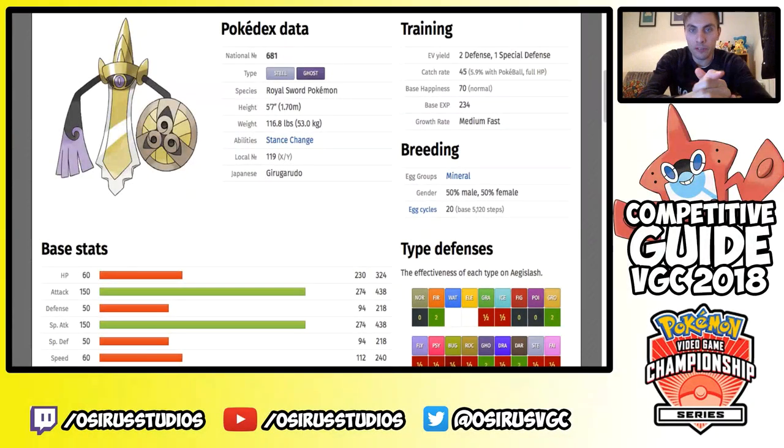Hi guys and welcome to this week's competitive guide. In this series we are looking at competitive Pokémon, analyzing them and giving you guys some sample sets, giving you an idea of how to run them in the new VGC 2018 format, which commences on the 1st of January 2018. The last few weeks we covered Landorus Therian Form, Celesteela and Kartana, and it would seem fitting to finish the trio off with Blacephalon today, but I'm going to leave Blacephalon alone for a little while.